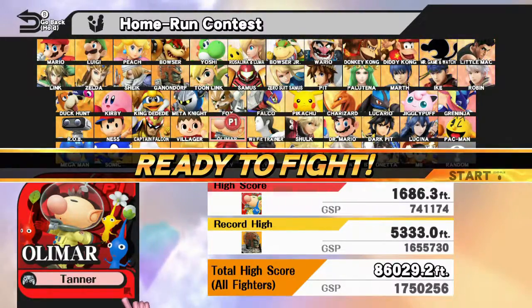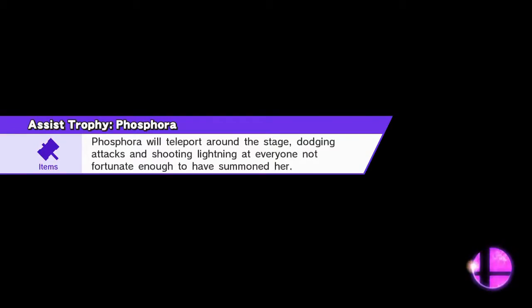Alright, hey guys. Today we're actually going to be doing the homerun contest, except we're going to do it with a twist. We're going to try to get the least amount that we can get, the least amount of feet. I picked Olimar because he's weak.